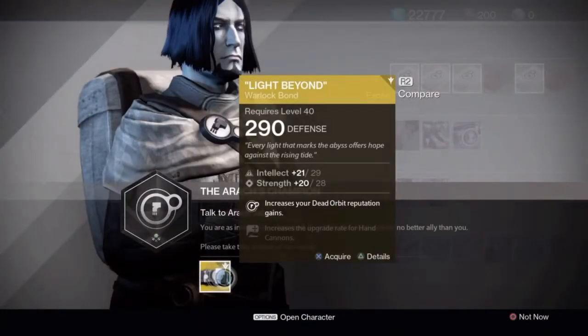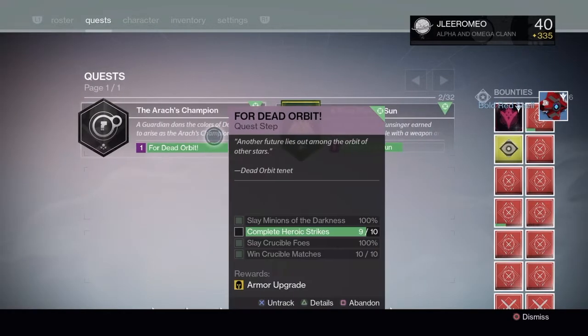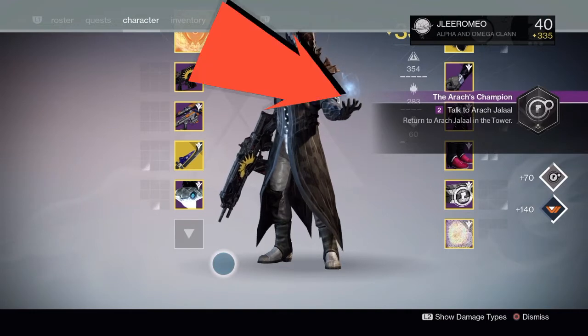Hi guys, it's Romeo coming back to you with another YouTube video. This time it's for the Light Beyond Warlock bond, the level 25 faction exotic for Dead Orbit. Basically you had to do a quest once you got to level 25 on Dead Orbit. As you can see, I've completed the quest, which is highlighted there by the red arrow.